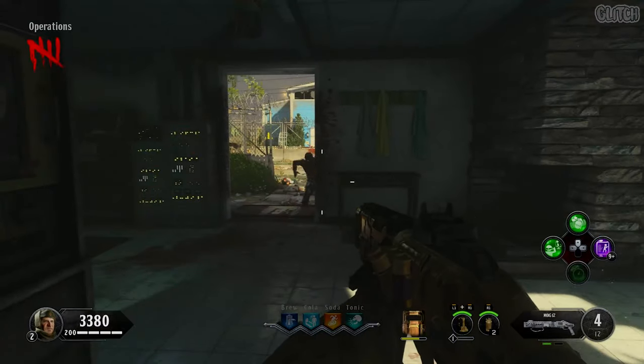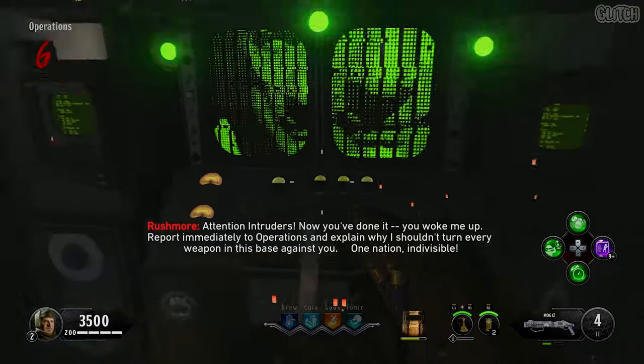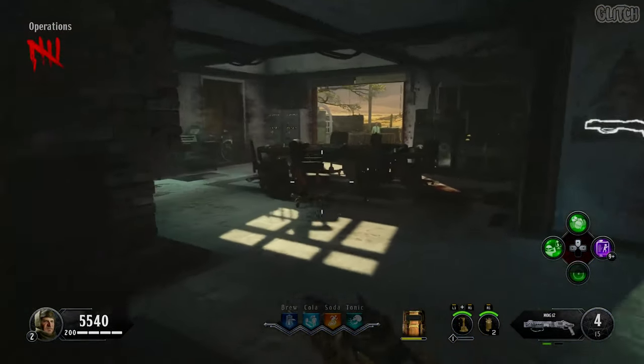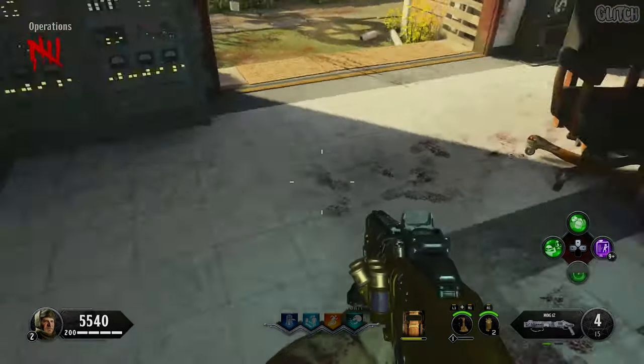After you've done Pack-a-Punch, you'll need to end the round to activate the computer in the Operations House. Once it's on, you can interact with it to begin the next step. What you now have to do is input four four-digit codes in a certain order. The first one will always be 7626 and you can see it on a piece of paper on this nearby desk.